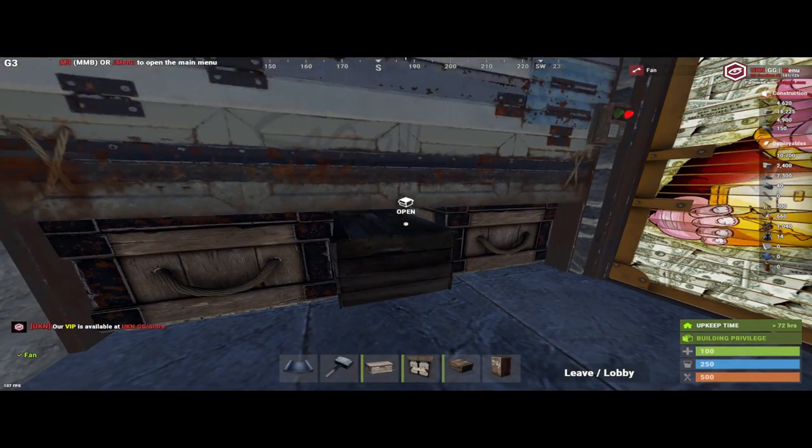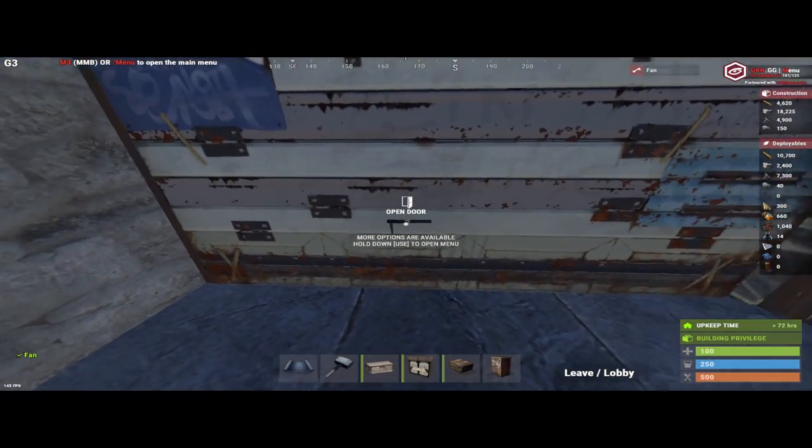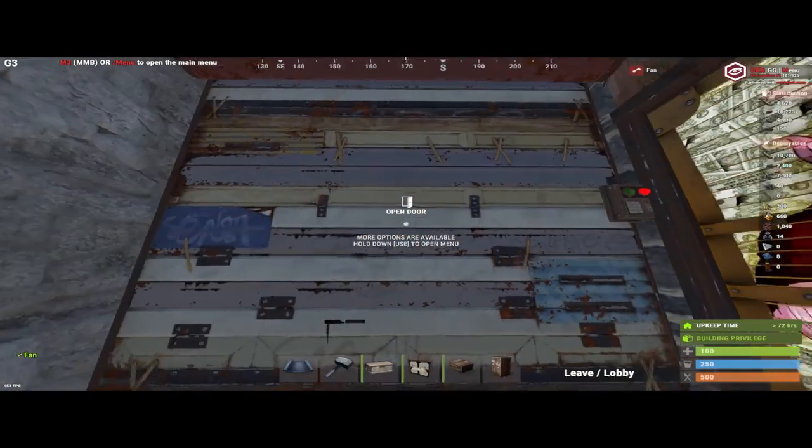These boxes shouldn't be peeking through - as you can see it's peeking through a little bit, but people can't loot it. So raiders will have to raid through this garage door.